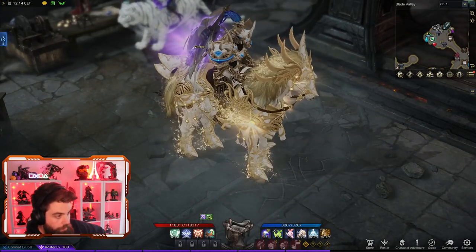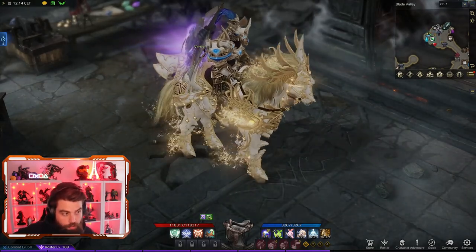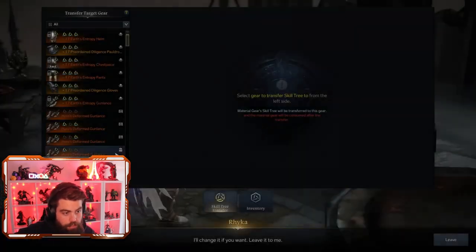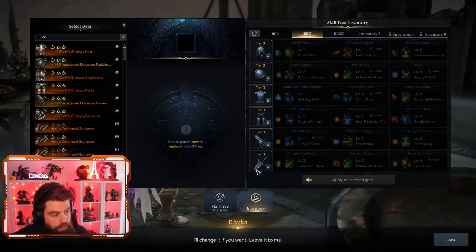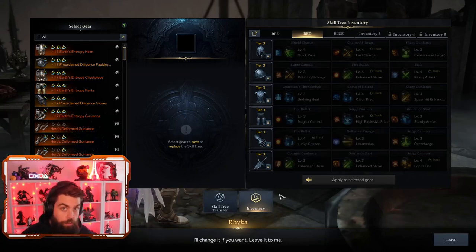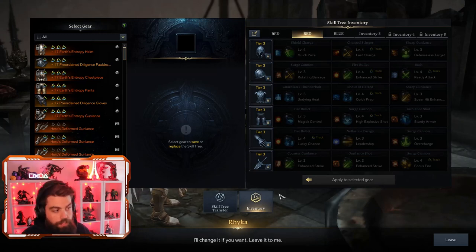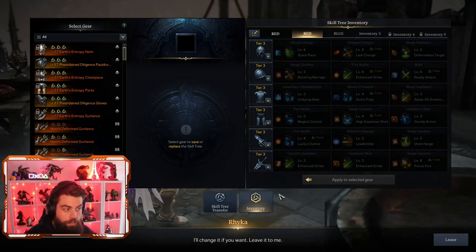Anything we can do to beat that RNG is ideal. What we know about the update is that all of the tripods you have saved in your tripod storage - which is over at the vendor in your inventory under stored tripods - everything saved in that inventory when the update hits is going to be automatically learned to your character. You can then freely choose between the ones you already know. You can also still upgrade after the update with improved odds.